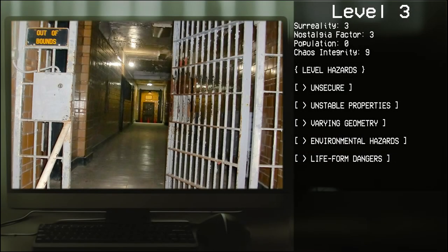Level 3: Maintenance Station. Surreality: 3, Nostalgia Factor: 3, Population: 0, Chaos Integrity: 9. Level hazards: unsecure, unstable. Properties: varying geometry, environmental hazards, life-form dangers.